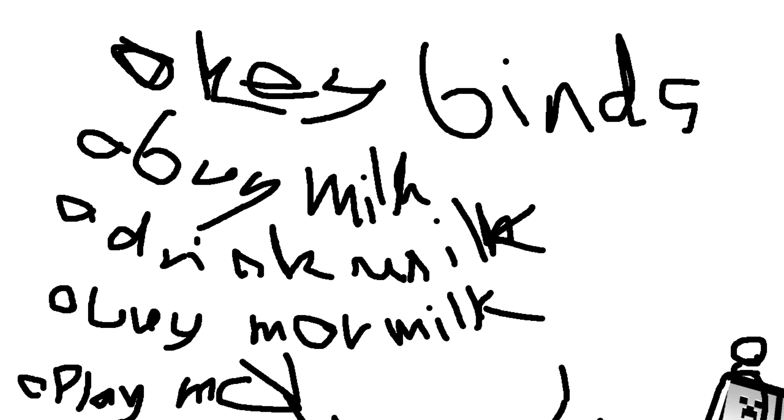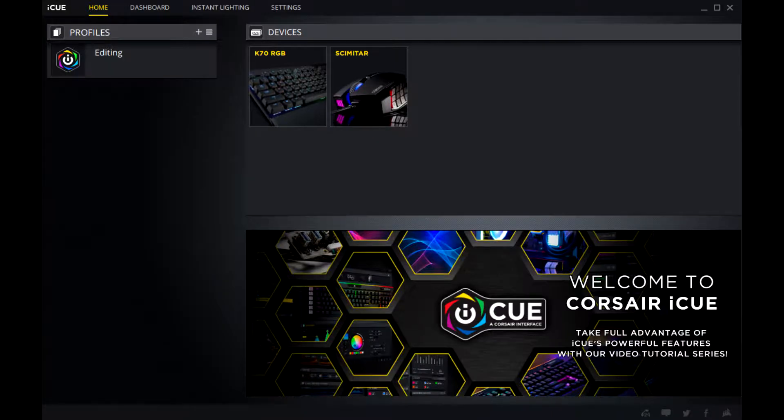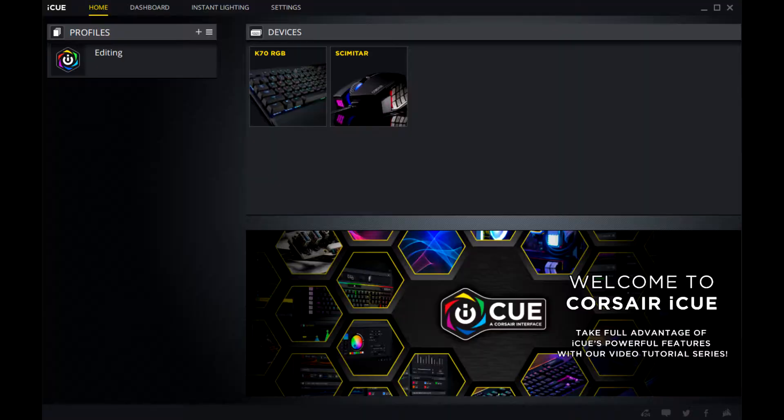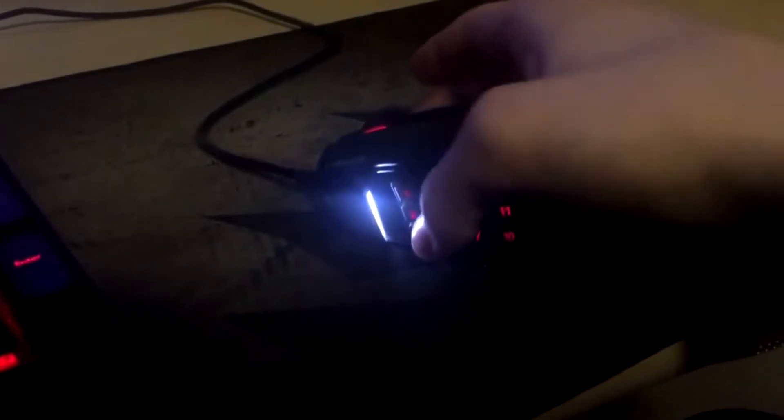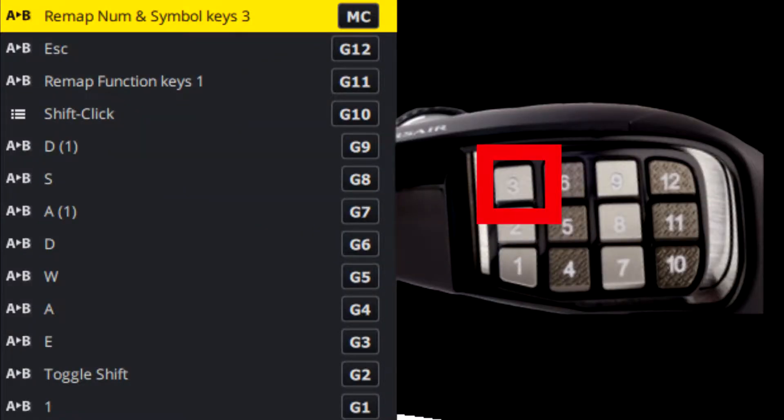First on the list, naturally, was the keybinds. Making this work was surprisingly difficult, but not for the reason you'd think. I had some old version of the Corsair Utility Engine which wasn't working for some reason, so I installed the latest version of iCue — aka the Corsair Utility Engine — and thought this would solve whatever problems I had, so I started mapping keys. Button one was '1' so I could get to the first hotbar slot easily, and the second button would be to toggle shift.